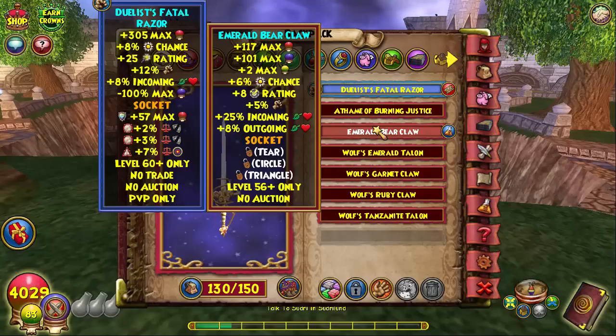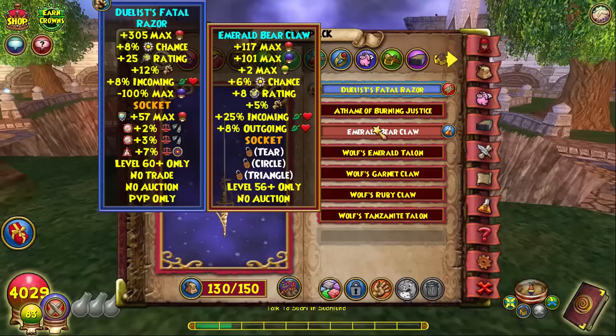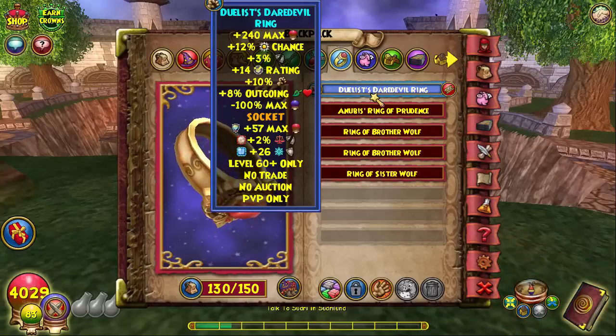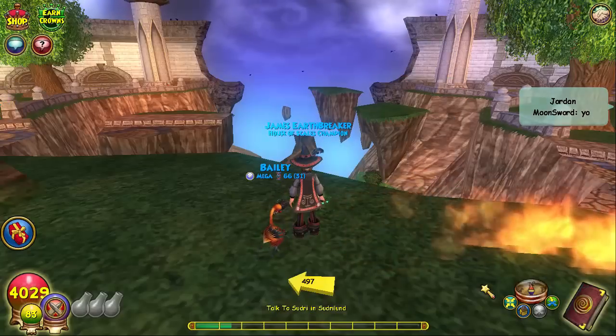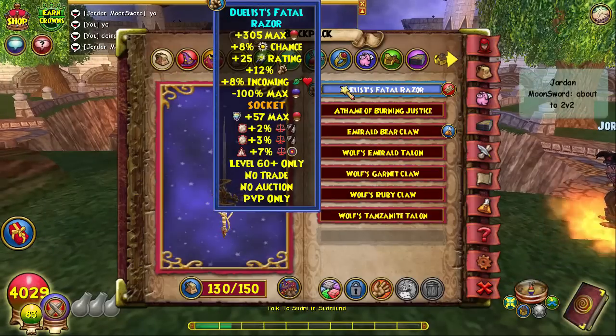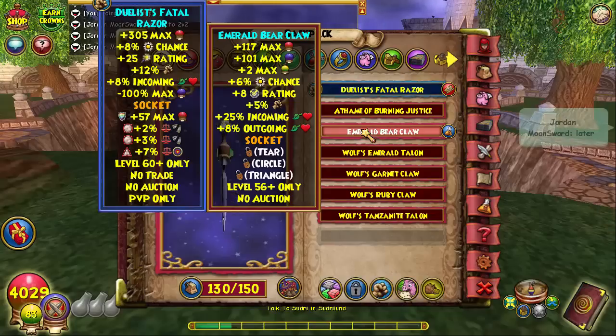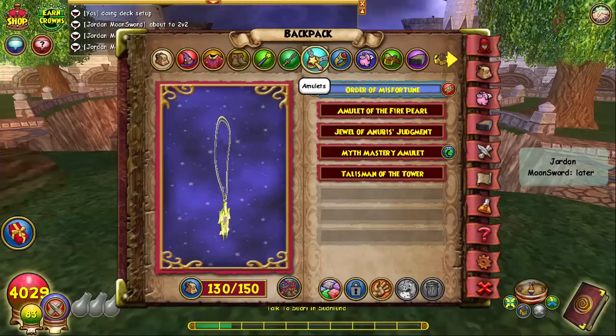For the ring, I have the Duelist Double Ring, but if you don't have that you can craft the Emerald Bear Claw. If you don't know how to get it, you can look it up on the Wizard101 wiki. There's a guy in Vestrilund who sits by a bridge, and if you're a high enough crafting level you can buy the recipe from him. Same with the Daredevil Ring - they both give really good incoming and outgoing and decent damage.